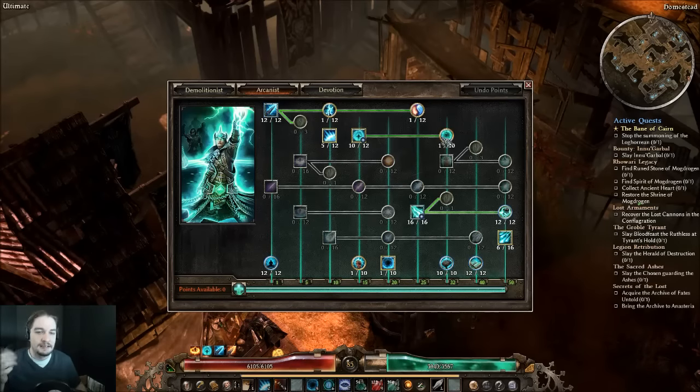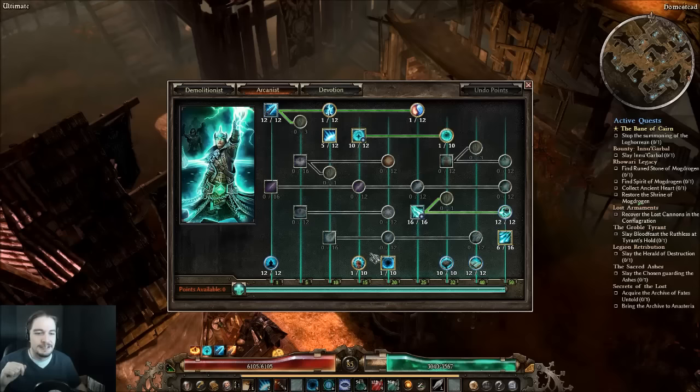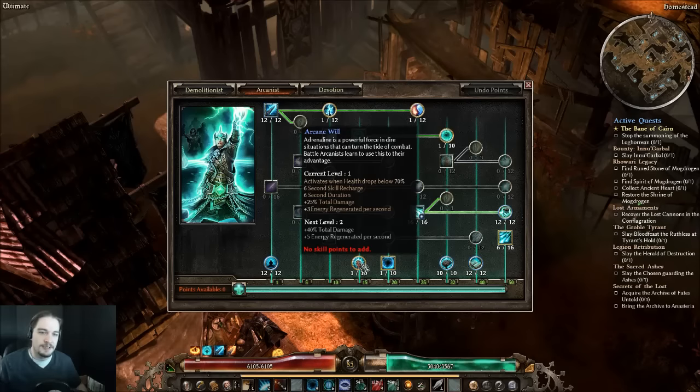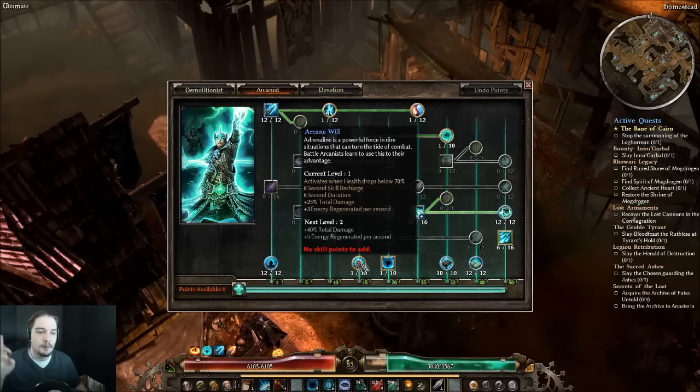Inner Focus should be maxed out because percent offensive ability is huge, and percent Spirit gives both damage and energy regen — definitely awesome for anyone going Arcanist, but especially for us because of the regen we need for Aether Ray. Arcane Will is a one-point wonder. When leveling, if you have trouble with energy regen, put a few points in and let it proc — it factors into your percent energy regen and can help you manage resources much better. Then respect them out as you get better gear.